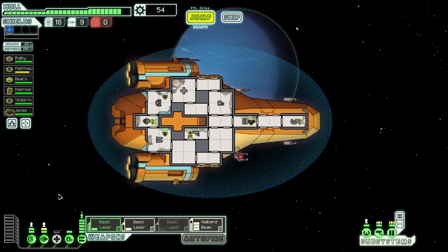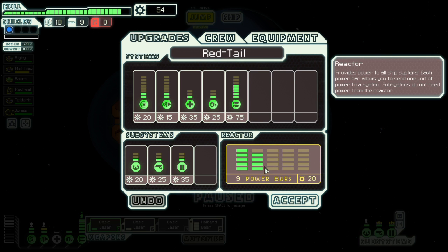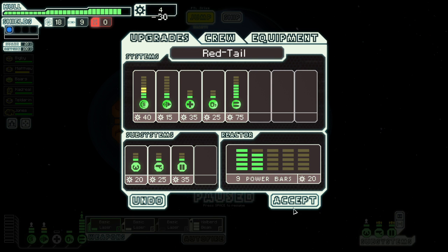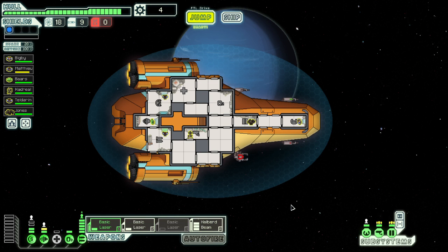I have two lasers and a halberd beam. Let's also grab the shield upgrade. So now we only need 40 scrap and we can have two points in shields. Or I can drop that and add more shields. So we now have options.